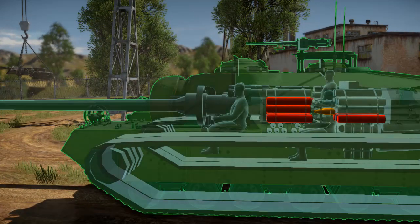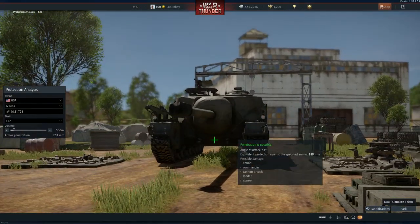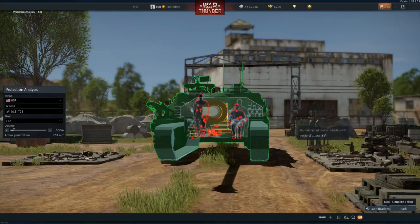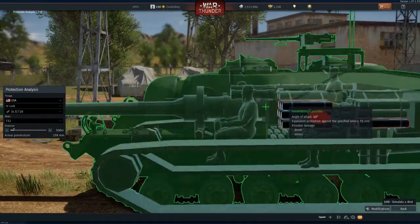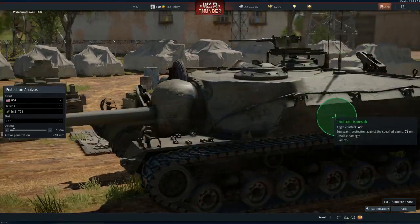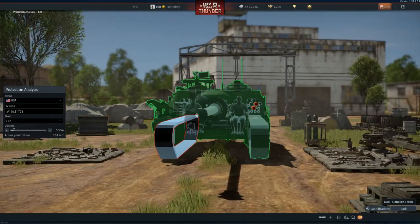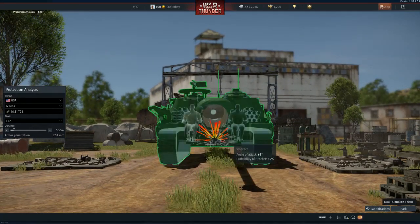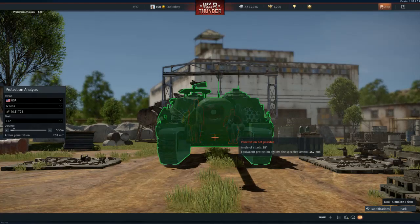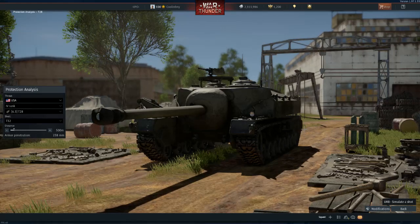Switching to the T28, you can get essentially the same shots off on it — the whole front is about the same, and it still has that keyhole right here that you can shoot through and annihilate the internal crew. It does have a weaker side, since it lacks the external armor that the T95 has, making it much more easily penetrable. Aim between the two hooks and just below the top of the lower glacis to hit that keyhole and absolutely annihilate any T95 or T28 you come across.